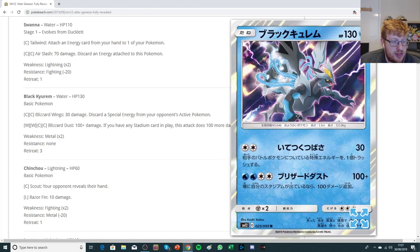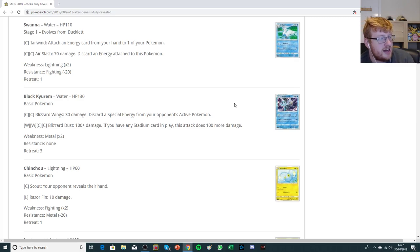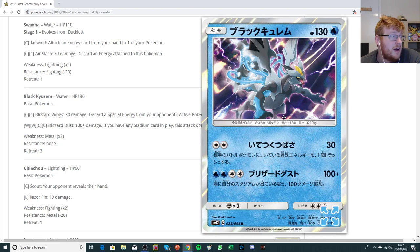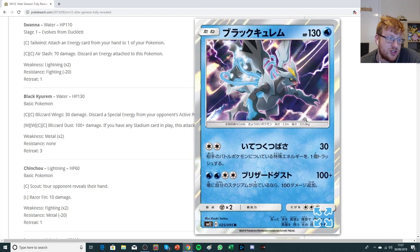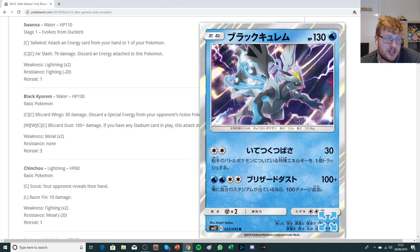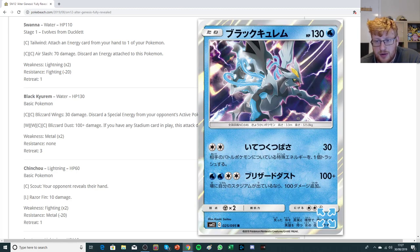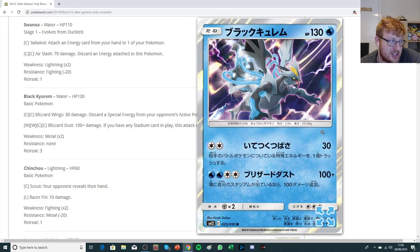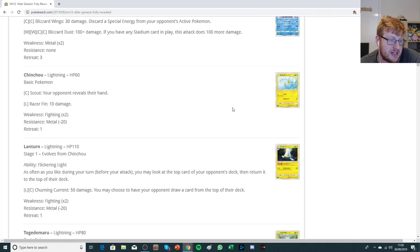There's a Black Kyurem, which I think is actually pretty interesting. It's a 130 HP basic with Blizzard Wings: for two colorless, you do 30 and discard a special energy from your opponent's active. The only good special energy right now is Triple Acceleration, which discards itself. But it does have Blizzard Dust: for two water and two colorless you do 100, and if you have a stadium in play you do 100 more damage. This could be a good Quagsire card — one of the big issues is Keldeo can't one-shot some annoying non-GXs, and this guy can do that while also having enough burst potential to do 200 and knock out regular GXs. It could even knock out Reshizards with weakness, so if Reshizard remains popular it might be snuck into Quagsire decks as a tech attacker.